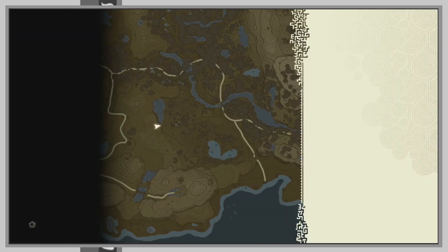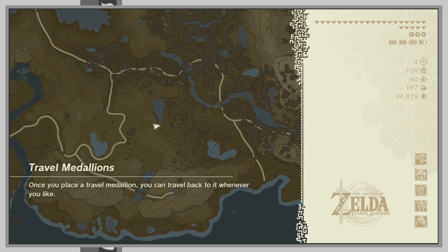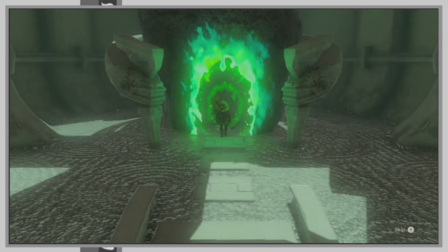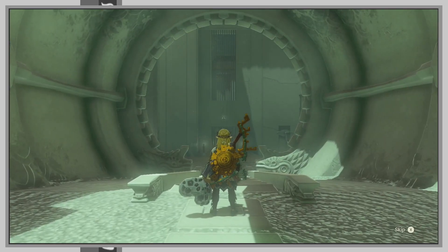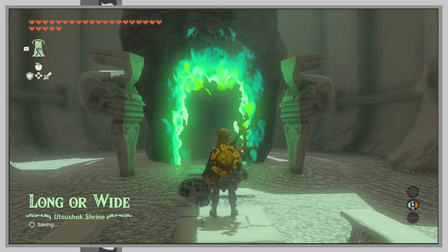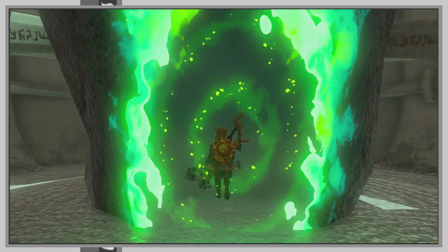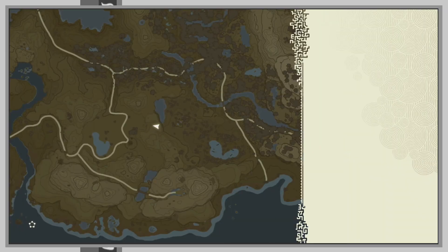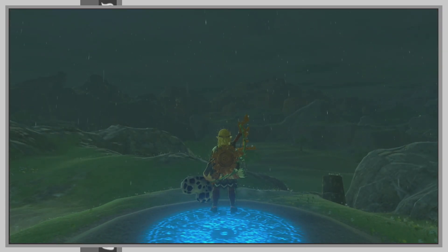I'm just gonna skip this Blood Moon here because I don't want to watch the Blood Moon cutscene. Handy trick: go into a shrine when a Blood Moon goes, because time still goes past in a shrine. Give it a second and then just leave. I guess I had to go through two loading screens, which was actually longer than watching the Blood Moon cutscene. But yeah, I don't want Blood Moon.